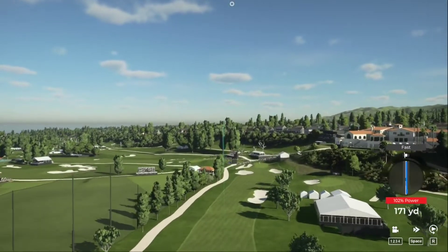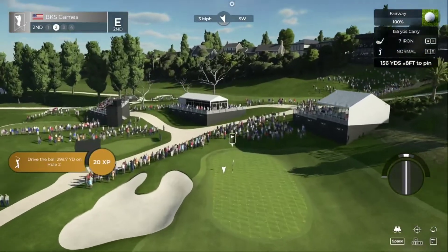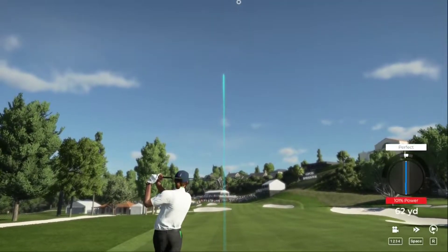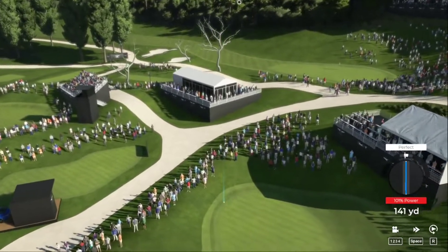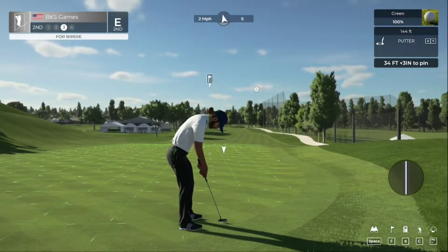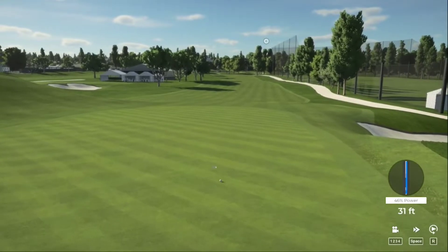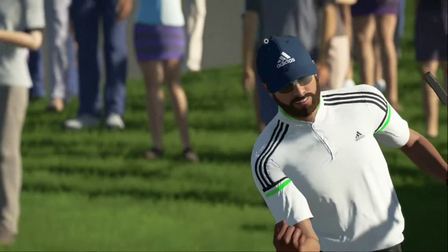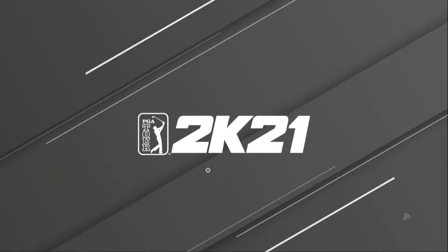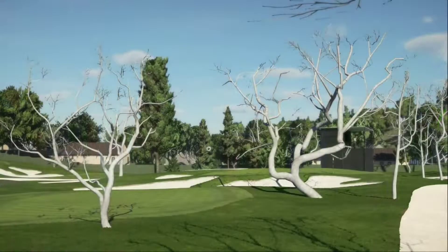Great swing. About 155 yards to the pin. This one might be a little long — nice way to stick the green. Setting up with an extremely long putt. Looking really good. We're going to go one under on the second hole. That'll bring it down to one under.